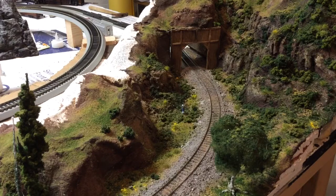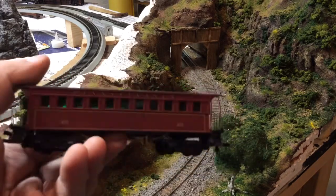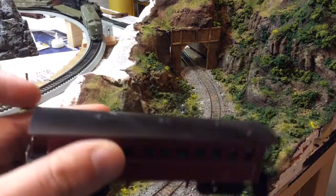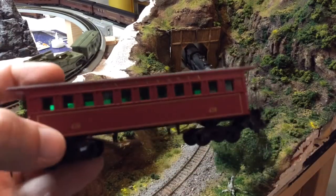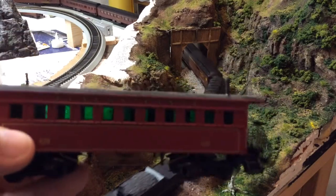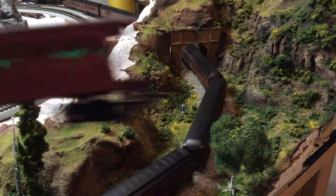Let me grab these three real quick. I've had a few of these Matuna passenger cars that I really liked — two standard ones. As you can see, one's missing the little smokestack. I'm not just putting the same one over and over again. There's the one with the smokestack, and a baggage car.